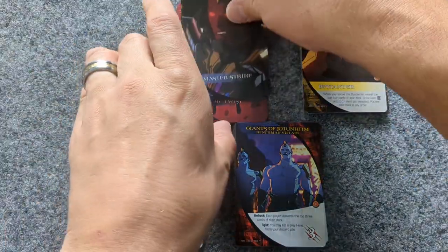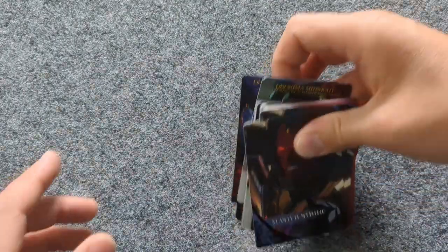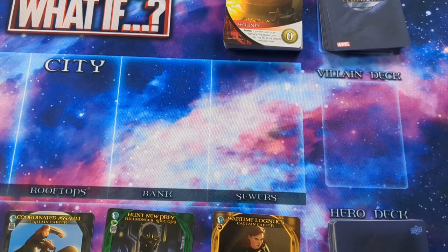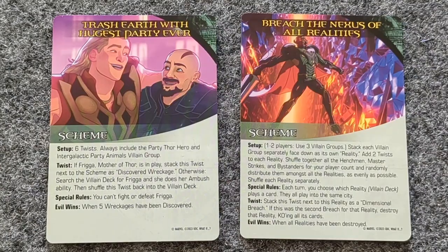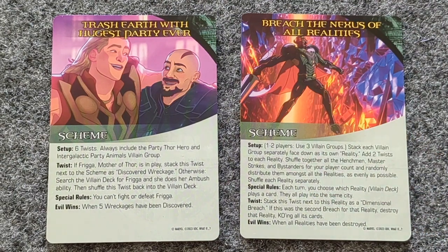Take the Master Strikes, Scheme Twists, Bystanders, Villains, and Henchmen Villains, shuffle that all together, and place that in the designated Villain Deck location. Also, when setting up, be sure to follow the remainder of the setup instructions on the scheme you have chosen.